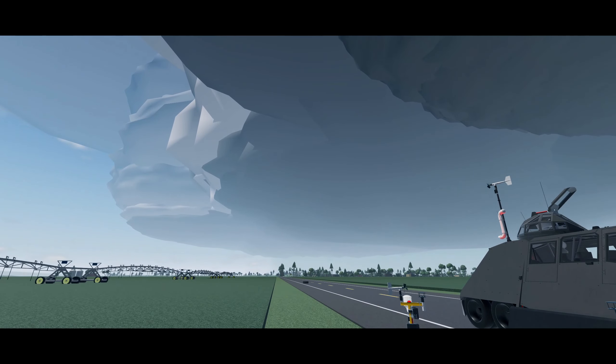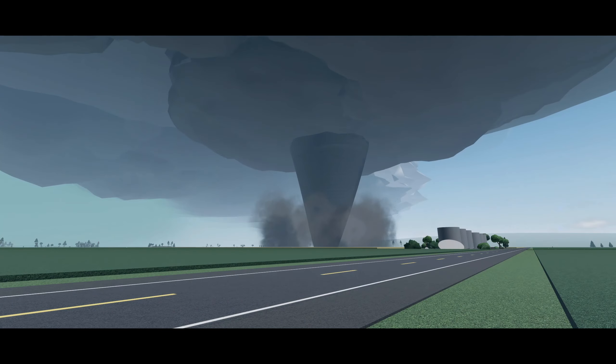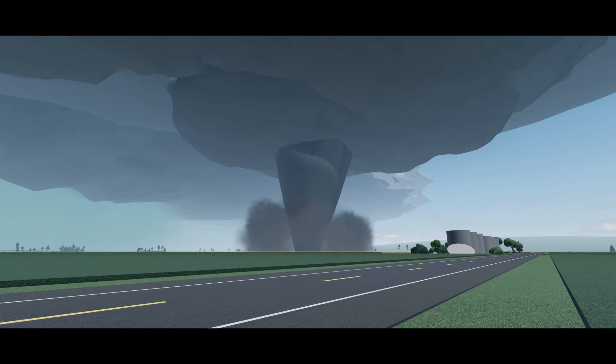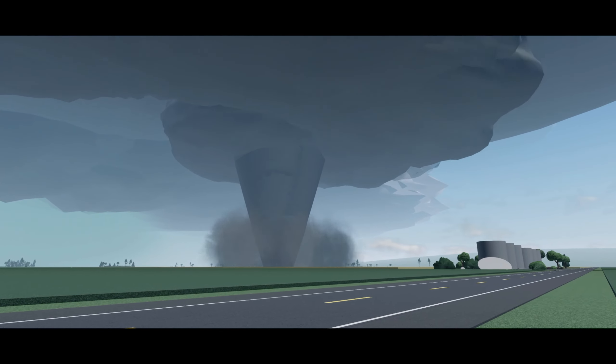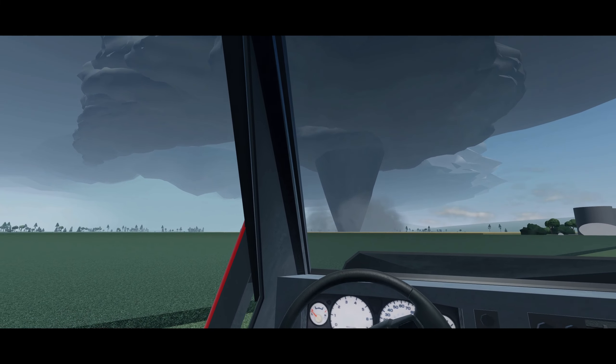New storm behind us, old storm in front of us. With a new storm forming to our west, we watch as the old tornado occludes and moves off to the north and east. The new storm begins to intensify very rapidly.